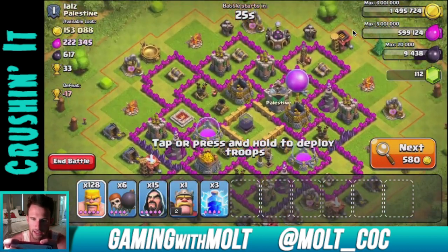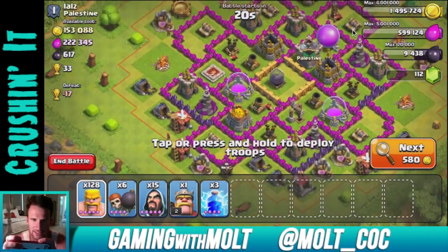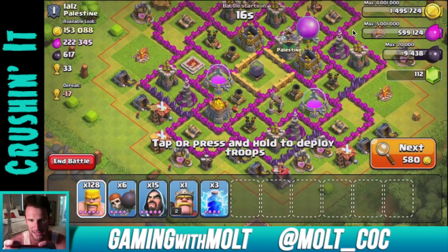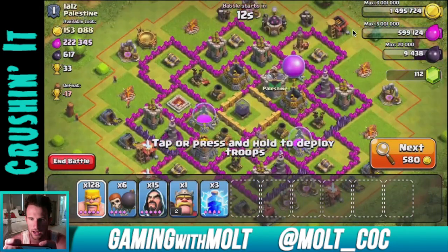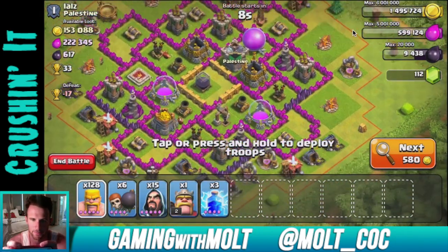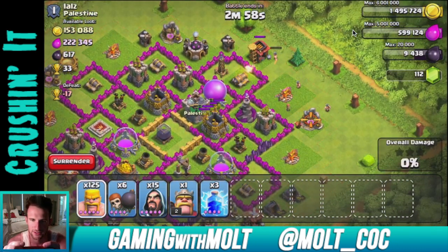This one looks okay but I'm not sure I can get all the gold — it doesn't look like it's in the collectors. It is a pretty good raid and he does have that mortar down. Let's go ahead and attack this one. First let's check his clan castle troops and see if we can get our barbarians in close enough. He does have a couple clan castle troops.